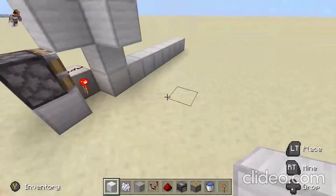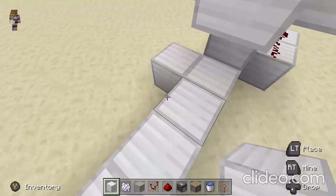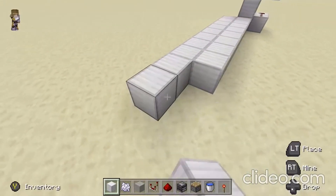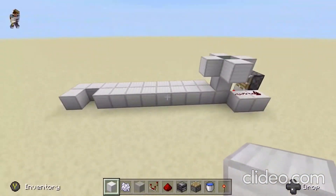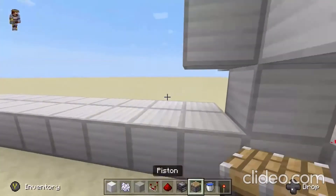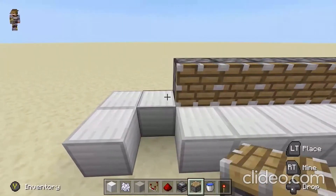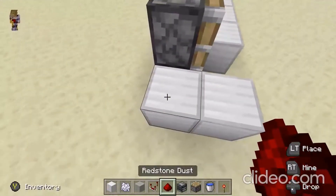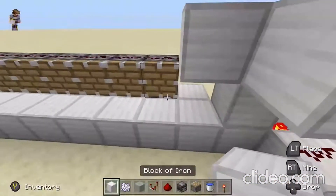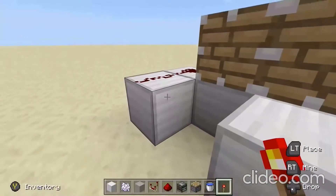Next, you want to extend this out like nine blocks — the max it goes is 13 — depending on how much concrete you're going to be using. Next, you want to put another row of blocks right like this behind it, then put two out just like this. Get some pistons and place them just like this, run two redstone right here and above all the pistons, then put a redstone torch facing towards this redstone.